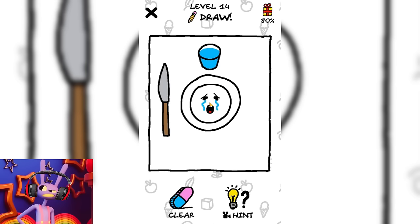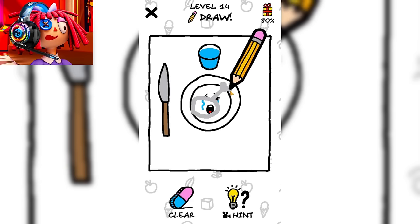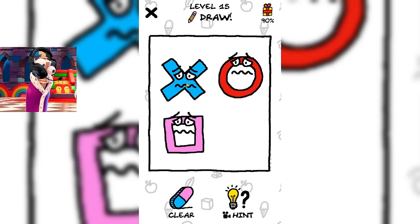Now we need to help this crying plate. I think she doesn't have enough food. Let's draw a piece of delicious chicken on it. I think this should calm down this crying plate a little. Our pencil draws in gray. I think the gray chicken won't look too appetizing. Perhaps we are doing something wrong? It looks like this plate was not happy. Maybe we should draw a fork next to it or something like that? Yes, she missed a fork nearby. This is quite logical. Who even eats with just a knife?